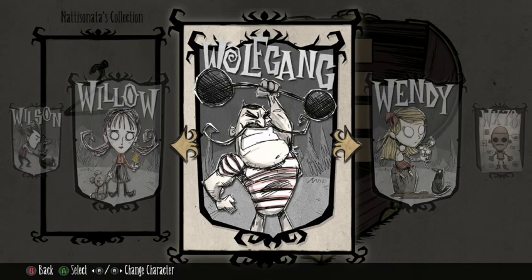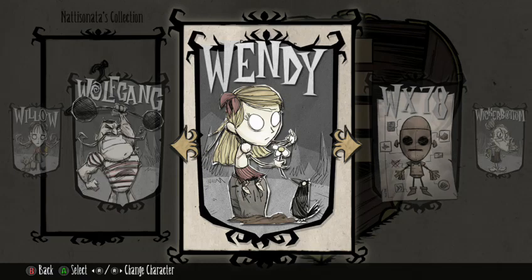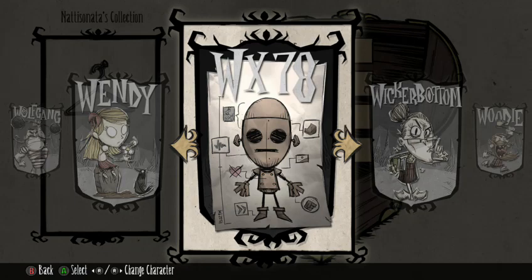Wendy is a weak character but has a ghost dead sister named Abigail who floats around — it's kind of cool. WX-78 is a robot. He can speak, he's adorable — if he gets struck by lightning he gets super speed for a while. He loses health in rain so you always have to make sure he has shelter, and hiding under a tree isn't always enough. He can eat gears and actually upgrade his stats with them.